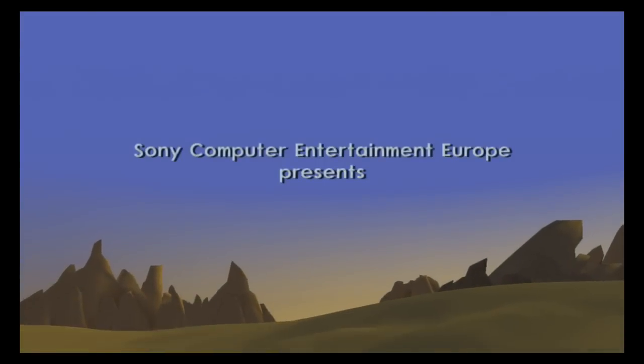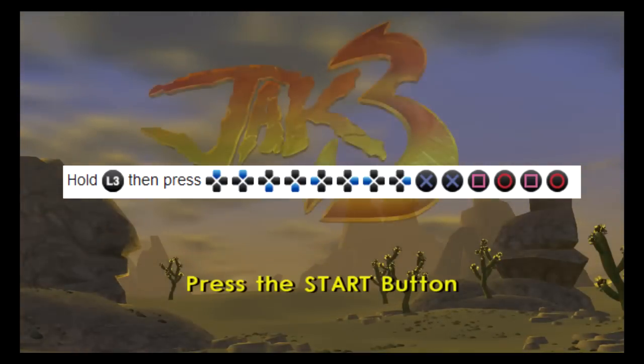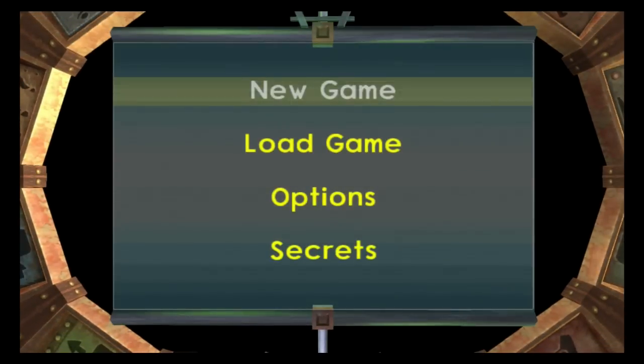After choosing our language and skipping the first cutscene we are right now in the main menu. Right here we have to enter the first code. After entering the first code we will jump into the next menu and the option with secrets will appear. Just now enter the second code.